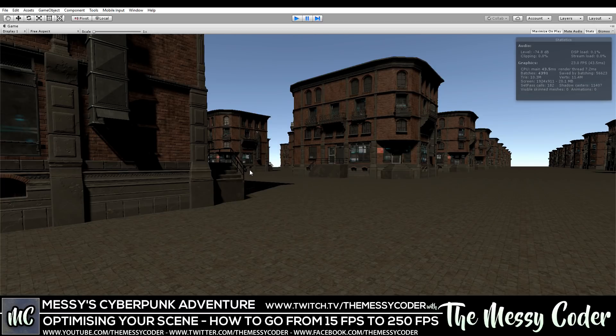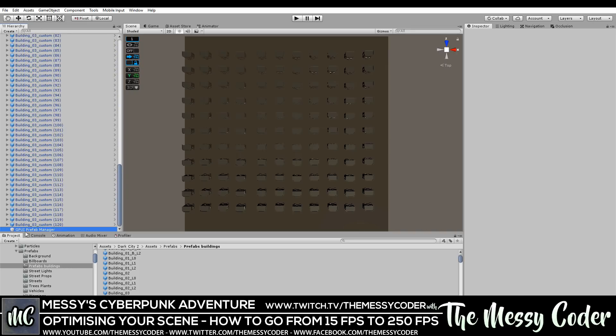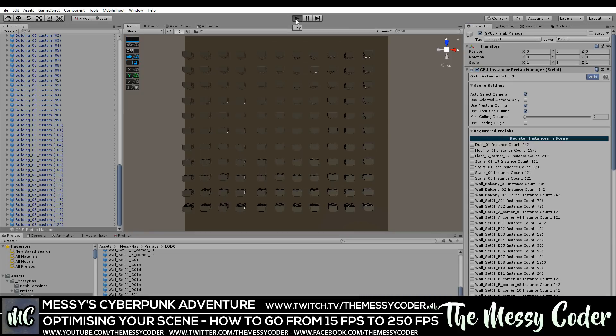With GPU Instancer, if I pop down to my GPU prefab manager — I've put in not the actual main building itself but all of these little prefabs I've made out of the modular components. That's 408 of these, 726 of those, 1,210 of those, 1,452 of these things. Let's turn this script back on — right, so we have 15 FPS now, what are we going to get?